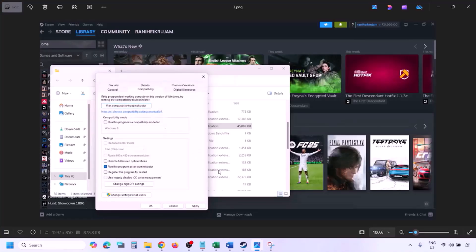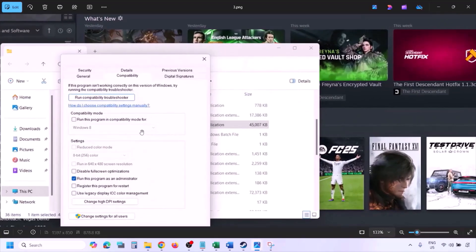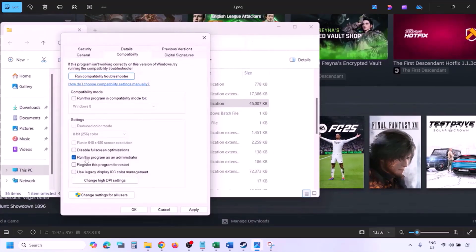Once you are in the game installation folder, right click on the game exe file and select Properties. Go to the Compatibility tab and put a check on the box which says 'Run this program as an administrator.' Click Apply, then OK, and then launch the game from the installation folder instead of from Steam.